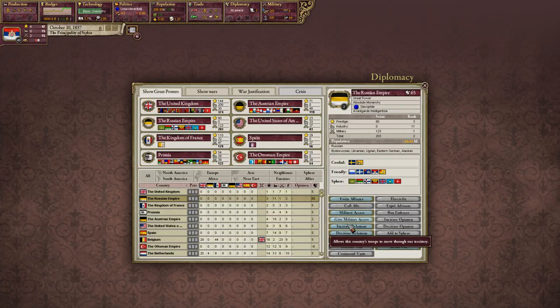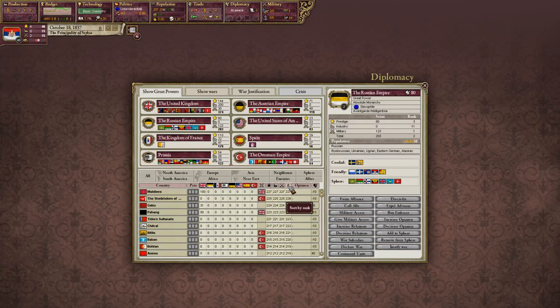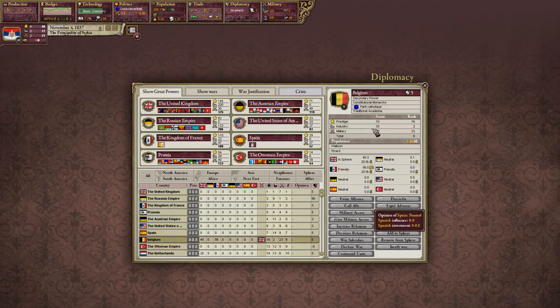We've got two more points — I'm going to increase relations with Russia once more. Have the Ottomans reclaimed the title? Oh, they're tied again. The Ottomans have no industry; they're relying really heavily on their military here. As the Belgians have a lot of industry going — they're the second most industrialized nation in the world right now, probably behind the United Kingdom. It's pretty impressive for Belgium.